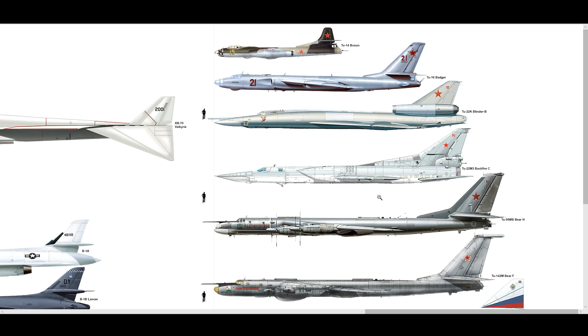Moving on to the TU-22M Backfire — super successful, still running today. It was introduced in service in 1972. They were using them in Syria when they were bombing there. It has two big turbofans, sweepable wings, a large tail fin. Has it seen action? Afghanistan, Chechnya, the South Ossetia war — the usual Russian skirmishes.